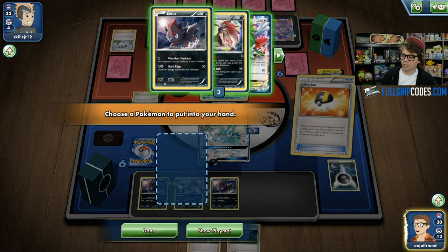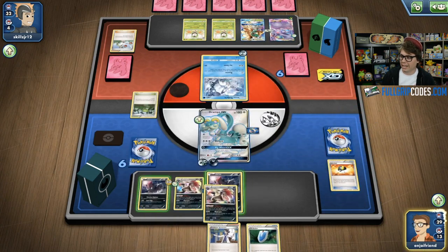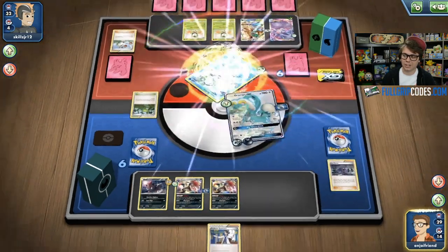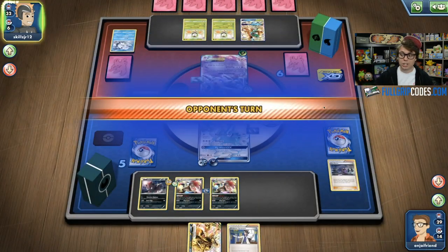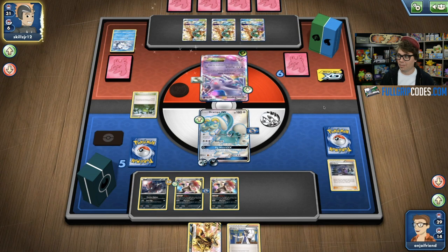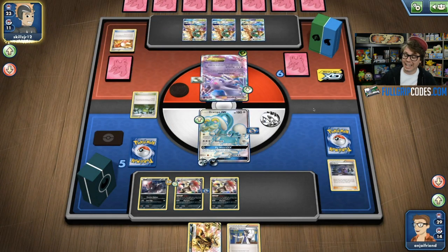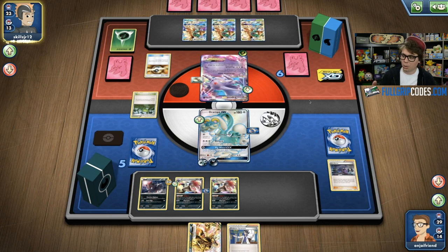I think Hex could be the play here since he's going to have all these Decidueyes but nothing to do with them. Sure enough, I'm going for the VS Seeker — it's Hex time. Another big Hex Knockout. Being able to chain the Hex Maniac in this matchup is just game-breaking. I'm taking a prize, taking the lead. My evolutions are having time to get into play — these Zoruas are about to turn into Zoroarks. I just pulled a Zoroark Break off of my prizes. Even though he's got three Decidueyes, he can't use Feather Arrow this turn because of the Hex Maniac, and I have another turn to get Zoroark Break into play.